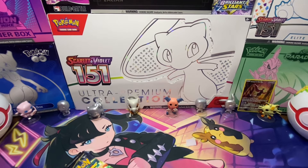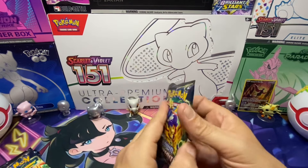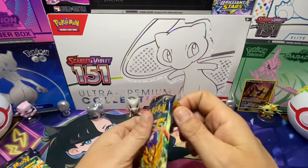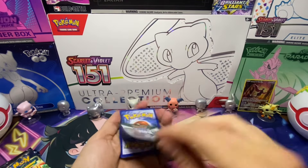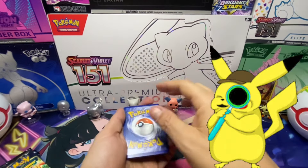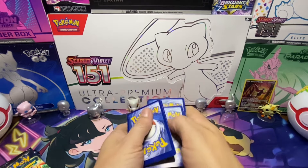All righty then, we're off, guys. Too bad we can't pick because they're all the same - all the packs look the same. That's rare, eh? So here we go - Crown Zenith doesn't have a lot of pulls but the pulls that they've got are awesome.